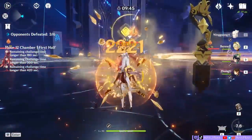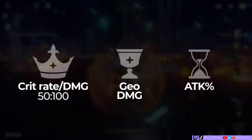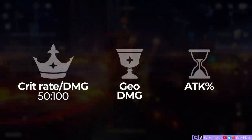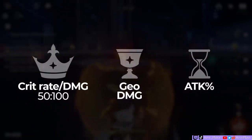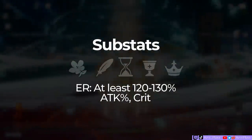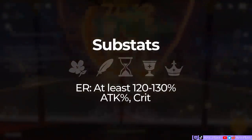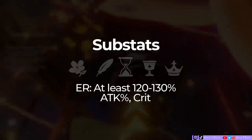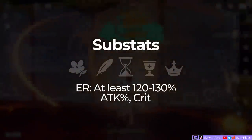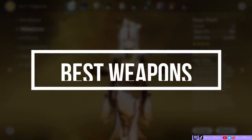For artifact stats, it's very straightforward. Get a crit rate or crit damage circlet depending on what you need more, then a Geo damage goblet and ATK% sands. Aim for at least a 50 to 100 crit ratio — on my Ningguang build, I have 50 to 150, which I'm very satisfied with. For substats, you'll want the usual DPS substats of crit, ATK%, and ER. For her energy recharge, since her burst cost is only 40, you can get away with just 120 to 130% energy recharge. Mine's just at 120%, and I can say it's more than enough to spam her burst, as long as you have another Geo battery on your team.